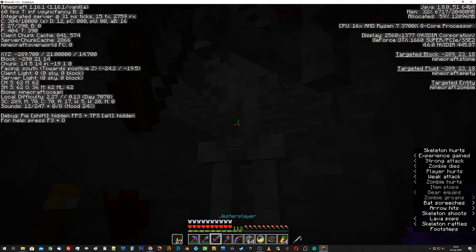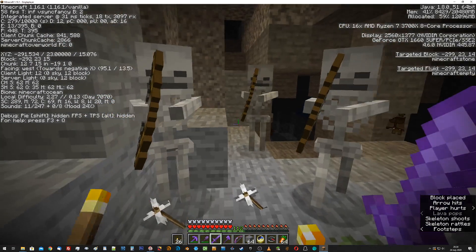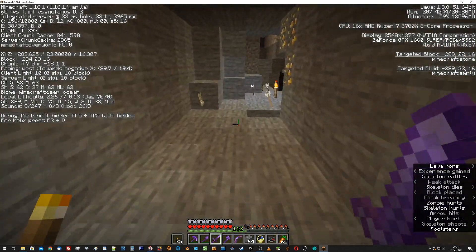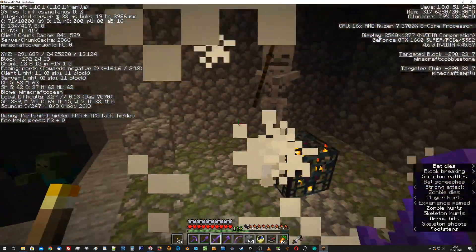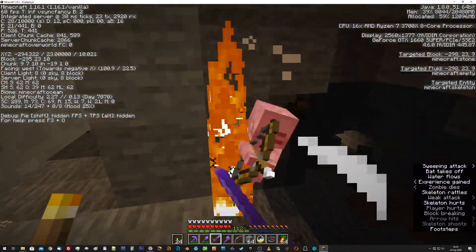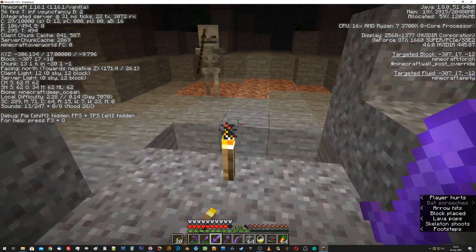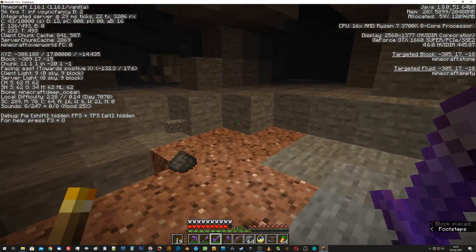There's obviously a skeleton coming right at me right now. So we have these guys happening and there's a spawner right here somewhere — that's why we have these guys. There's the spawner, and a zombie, because that just makes it better. Everyone die — just die. I can't put a torch down and kill you, so I mean, try to be considerate. Creepers — not good.